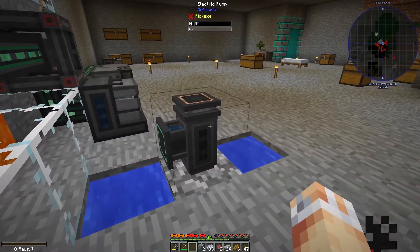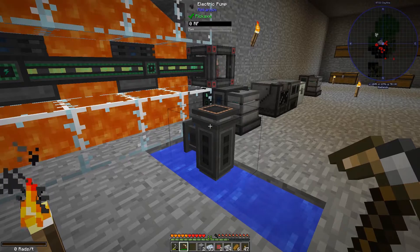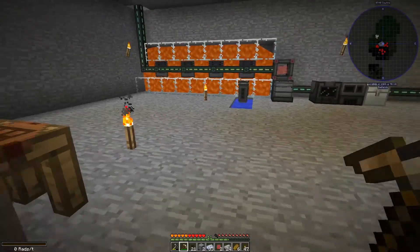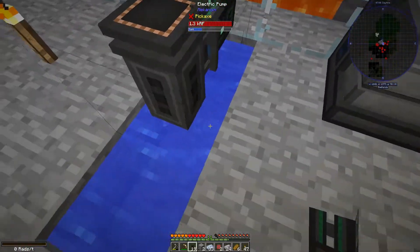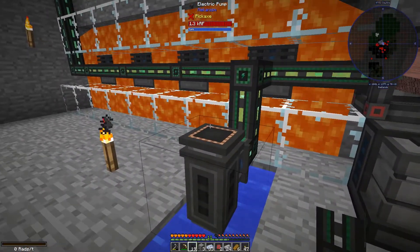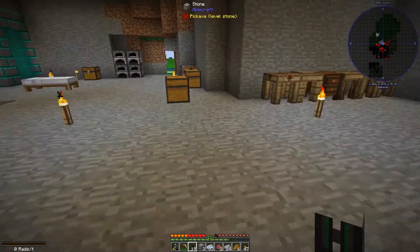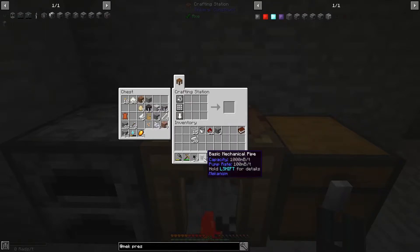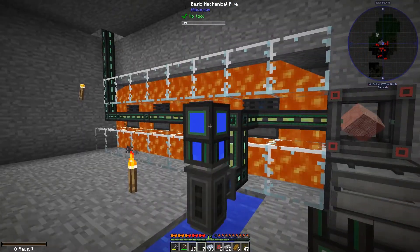This way round is how I want it. So this pump, once I've connected it up to power, should just pump up as much water as we need and output it into any basic mechanical pipe that's connected to the top of it. We need to make some basic mechanical pipes as well — nice easy recipe, just a bucket and some steel. And there we go, the pipe immediately fills with water.